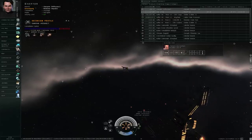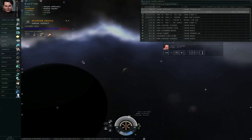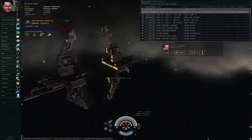In low and null security constellations, however, it does mean that you cannot cyno a capital ship into an incursion constellation.